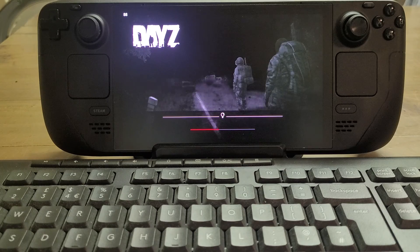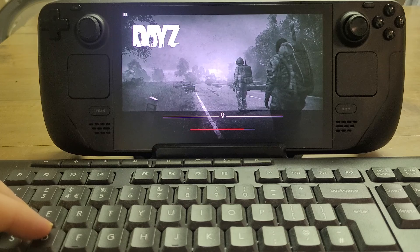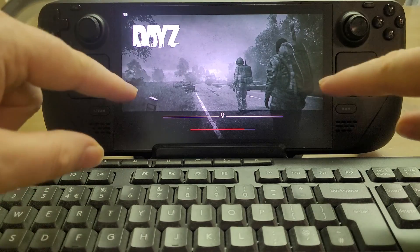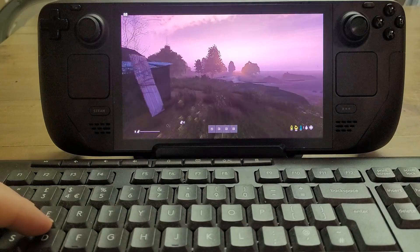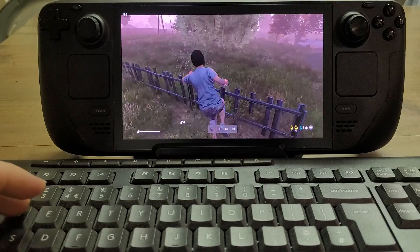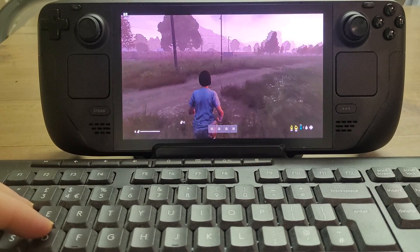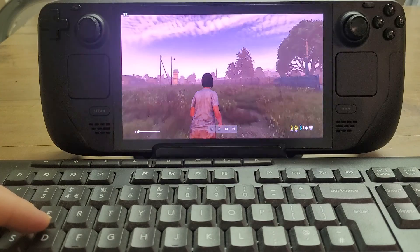DayZ actually runs very, very nicely indeed. I'm using keyboard and mouse to run around a little bit. If you want to know the frames per second, they're up in the top left corner. We're running on about medium settings. The thing about the Steam Deck that sometimes people get confused about is that because the screen is so small — it's only 1280 by 800, so basically an 800p display — it actually looks very nice indeed. It's sunrise, and in my opinion this looks slightly better than, and sometimes a lot better than, console DayZ.